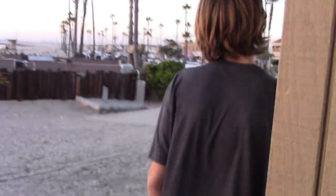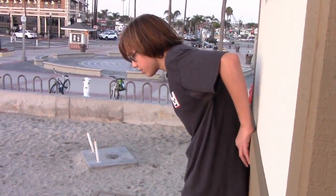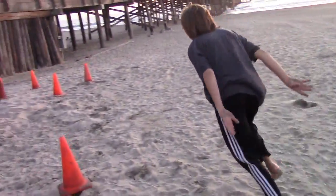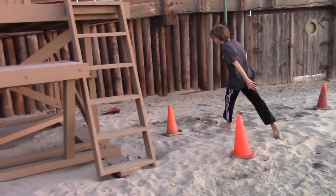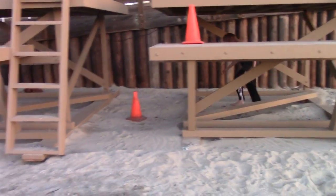Alright friends, this is obstacle course number two — the Electric Boogaloo. JT, crazy jump — say start. So I'm gonna follow JT around, he's just gonna show how to get through it. First, jump down there, around these cones, then you've got to go through the two lifeguard towers.